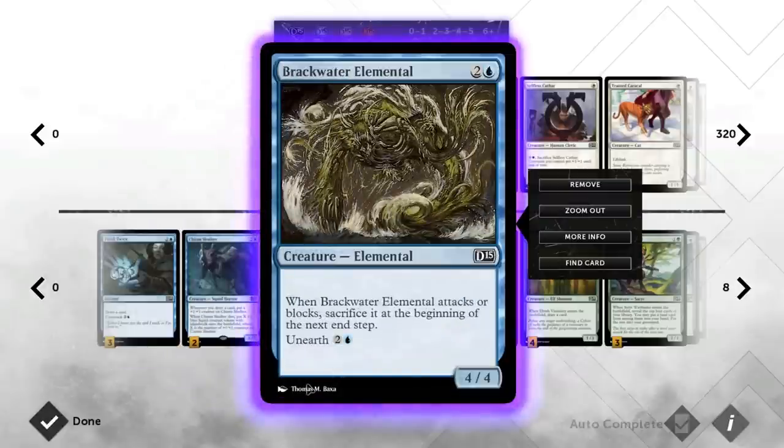Same goes with Brackwater Elemental, a 4/4 for 3 mana that also has Unearth, so you can cast it from the graveyard, give it haste, and do your business for a turn. The Elemental does die whenever it attacks or blocks at the end step, but there are still a few ways to take advantage of it without being down a card.